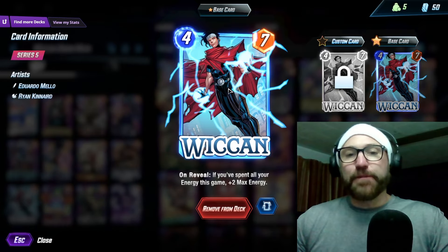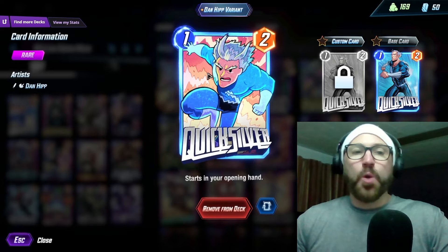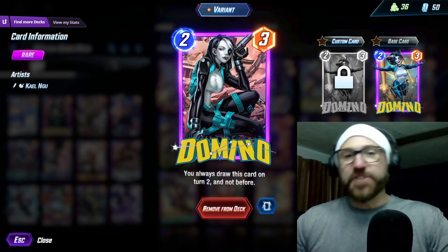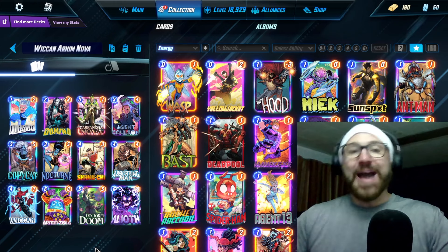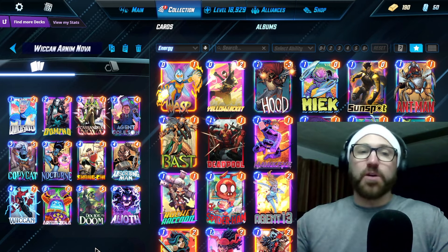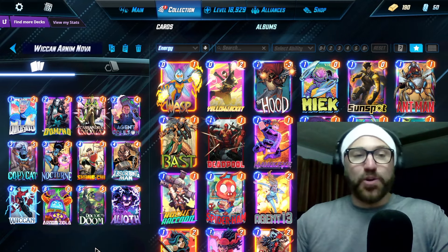Because we need to fill out the energy on every turn, we're running Quicksilver for a guaranteed one drop, and then Domino for a guaranteed two drop. I don't love that, by the way, because Quicksilver and Domino are just terrible cards.